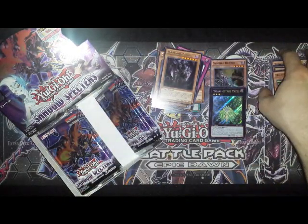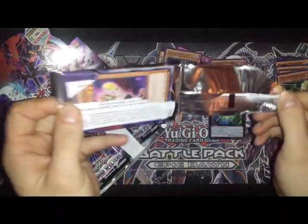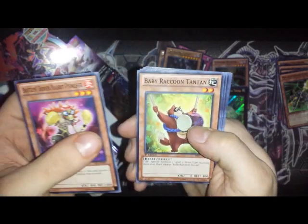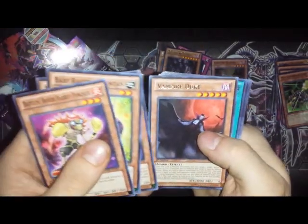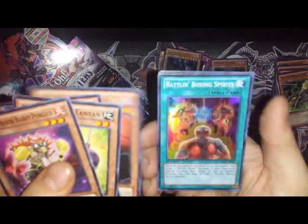I still want more though — only two foils out of nine packs, not that good. Vampire Duke and a super rare Battle and Boxer Spirits — cool, got another foil at least.